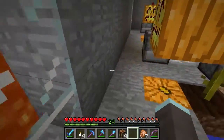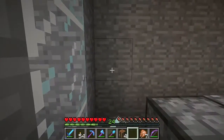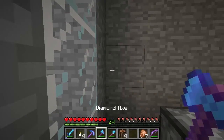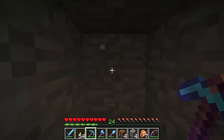What happens is the pumpkin grows, the pistons push it off, it falls into the water, goes down here and eventually ends up in the chest. So this I think is going to be the design I'll use - I will be building one of these down in the farm area underneath spawn. But while I was building this I kept hearing zombies and skeletons from over behind here, so I thought just for a change, let's have a little explore and see what's on the other side of this wall.